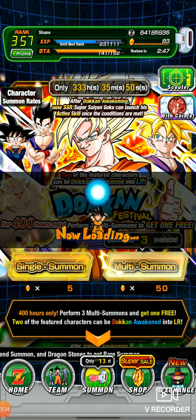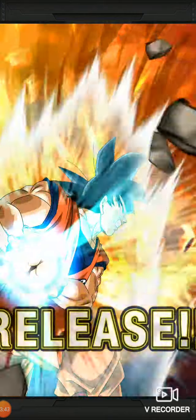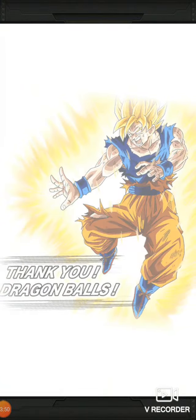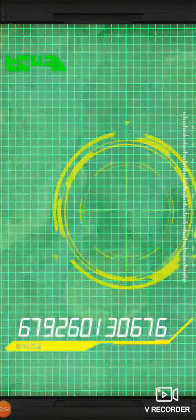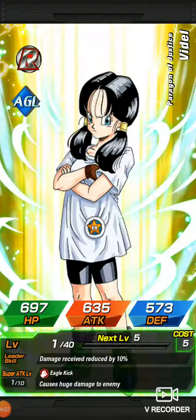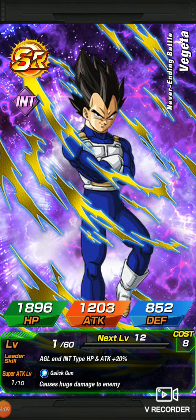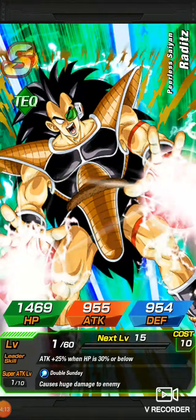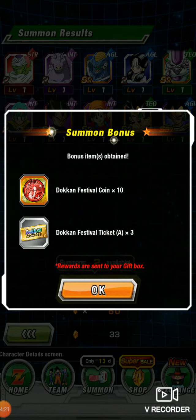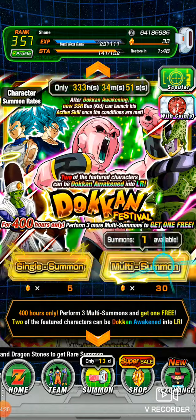Hopefully I get Goku — my luck's got to change around sometime. Let me know in the comments how your summons have been going, if you've been summoning for Goku or Buu. Hopefully you're being smart and saving your stones, because if you don't, when it really counts, this is what's going to happen — you're going to pull this guy. He did get an extreme awakening, but nah. Alright, we'll do one on Buu.